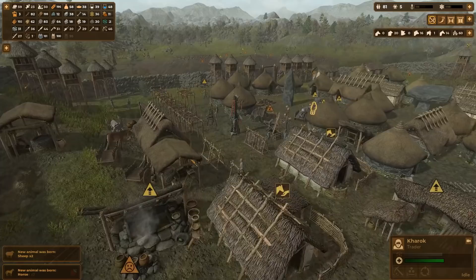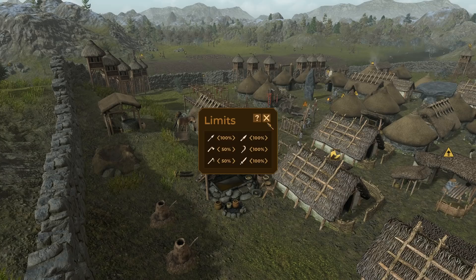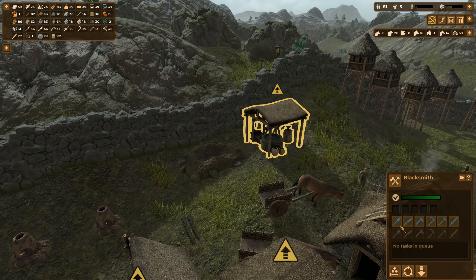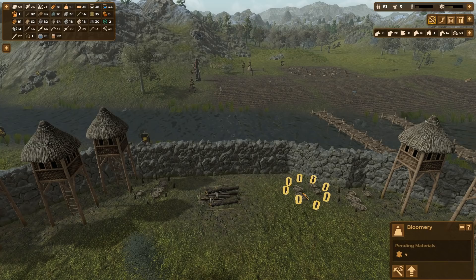Also, to save space, try and put smaller structures like totem poles and guard towers right up against city walls, because you can't use that space necessarily for a bigger structure like a roundhouse. If you've got little gaps between a couple of buildings, try and fill them with anything that'll go in — the little religious structures are actually quite good for that. Use space efficiently so you've got more room for blacksmiths and industry later on inside the walls.